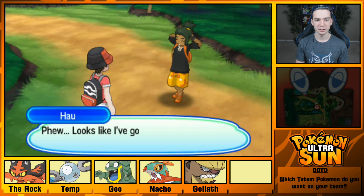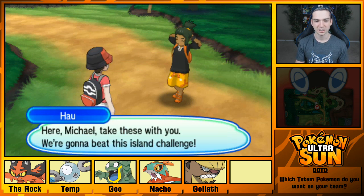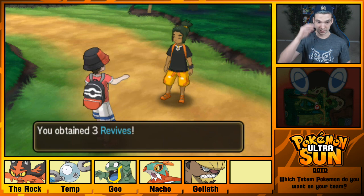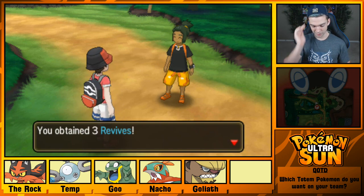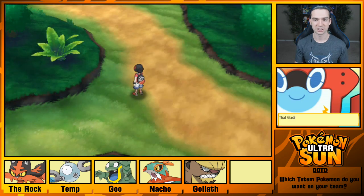Gladion thanks Michael and Hawlucha — says they both gave it their all. He says he's got to train up his team to take on the Trial of Brook Hill next. I'm quite nervous for the Wishiwashi trial, assuming it is the Totem Wishiwashi.